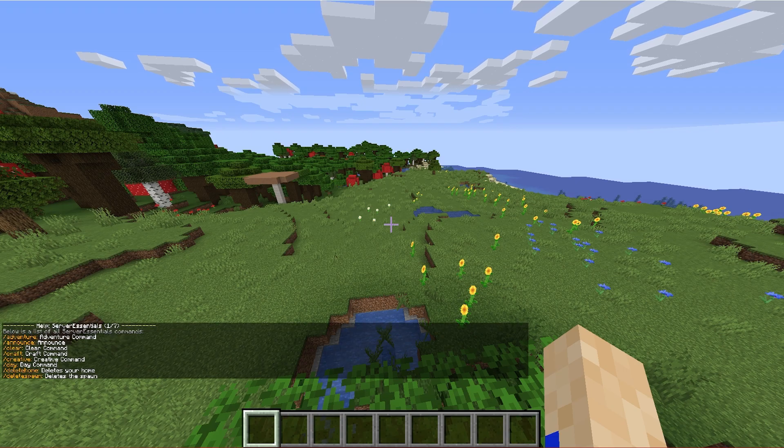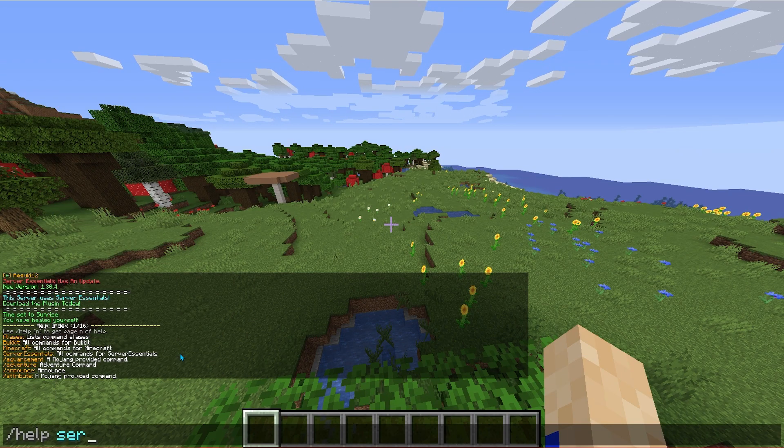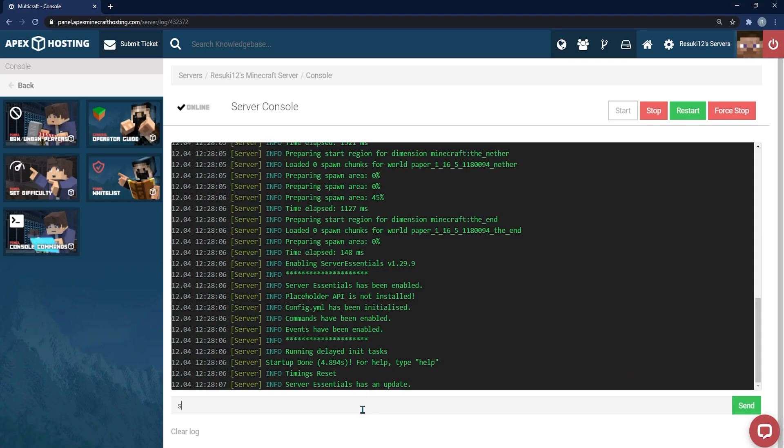To find the commands list of the plugin you're using, you can check its CurseForge page or the developer's page. For the sake of this, I'll be using Essentials as it's a very popular plugin. If you're going to type a command in the in-game chat, you need to type a slash before the command. It's also important to note that most commands have a heavy impact on gameplay, so they will likely require op permissions.